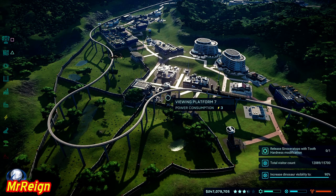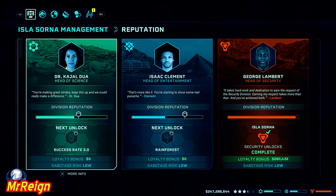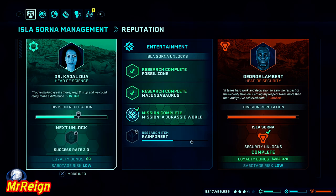If you want to get the success rate up — because the higher the ratings of the animals you feed him, the more rating he's going to get — here's a quick tip: if you go to Isla Sorna under the science mission, you can get the success rate three, which is going to be plenty enough if you apply that to three of them on the hatchery.